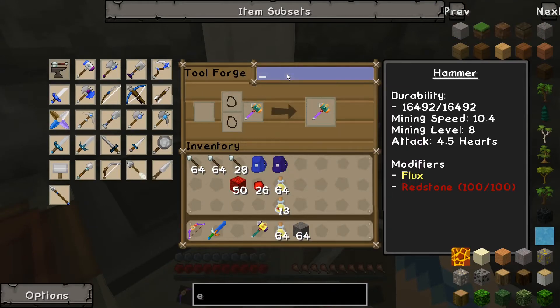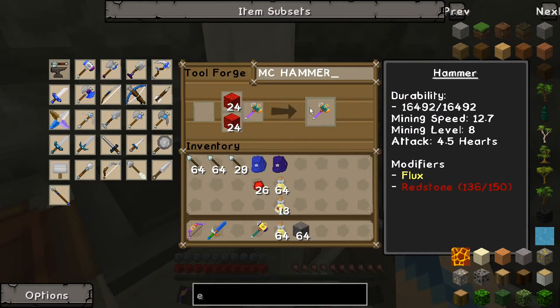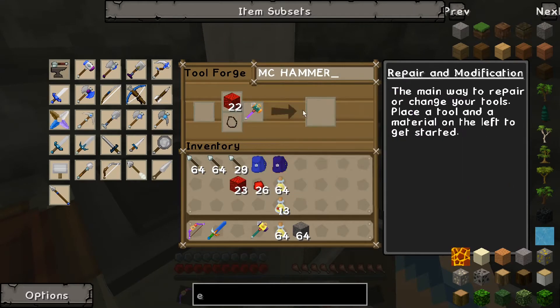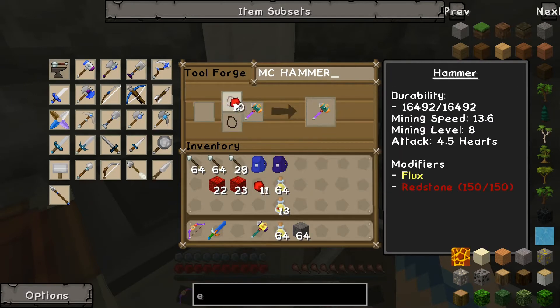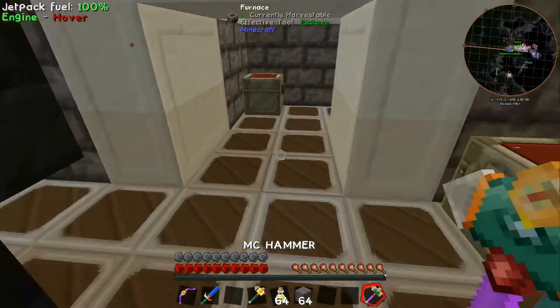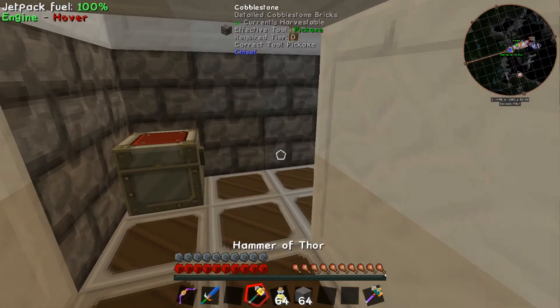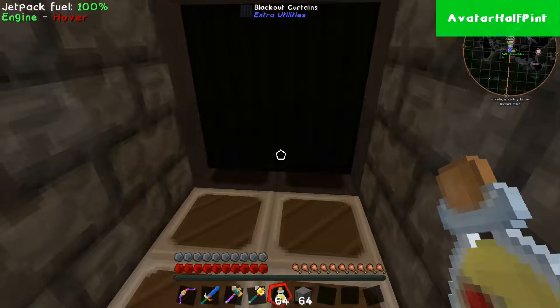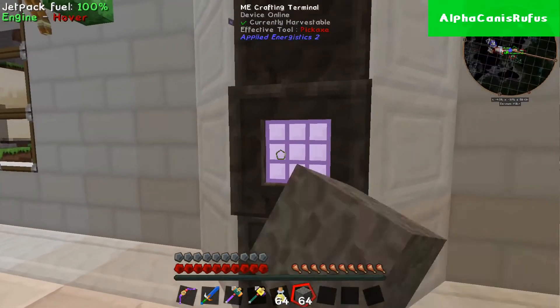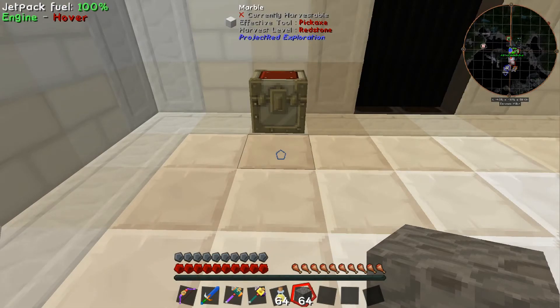You ready for the next modifier? Yeah. I named it — MC Hammer. I need to name mine like Hammer Time or some shit. That's what I'm going to do once you're done with this. Okay, so mining speed 13.6. What's my other hammer's mining speed? 10.66. What's yours at? 12.53 — I'm faster than you. Shut up. Mine lasts longer.